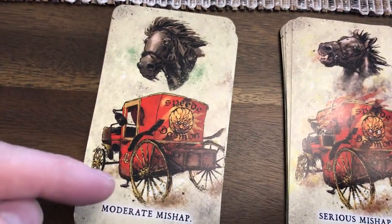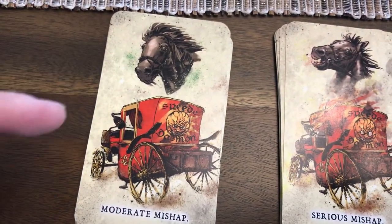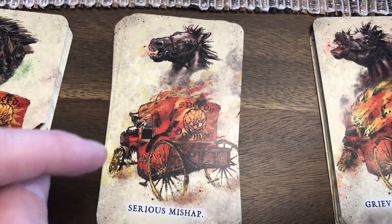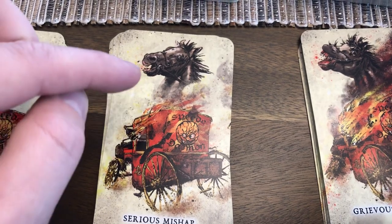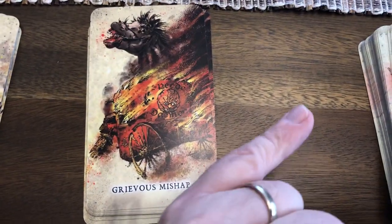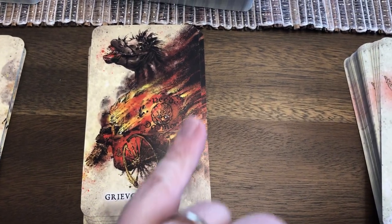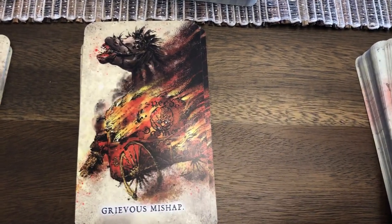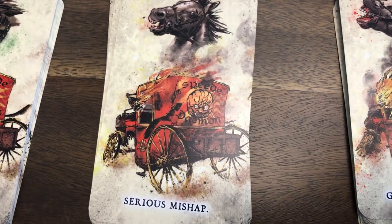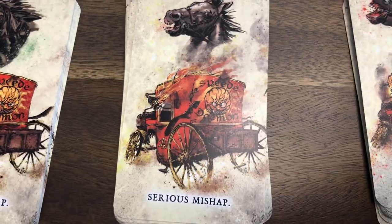You can see that you have your moderate mishap, which is the horse being stressed out and the vehicle getting a wobbly wheel. You have the serious mishap where the vehicle is actually catching on fire from the lamp and the horse is about at the end. And then of course the grievous mishap where the whole thing is just on fire and the horse is slain. These follow the exact same principles that injuries do - there are three levels and they're different types.